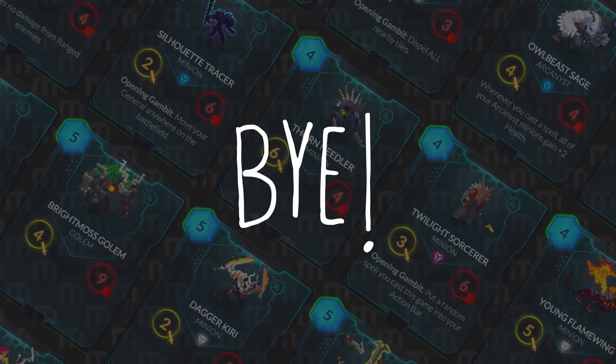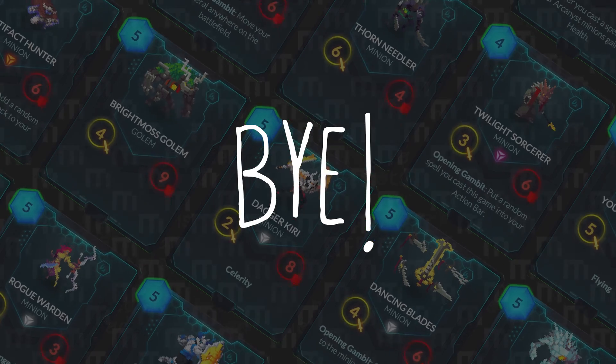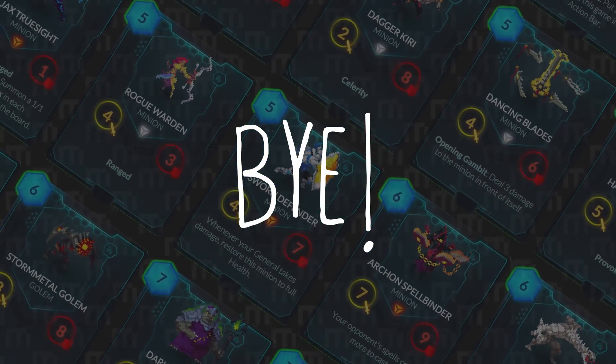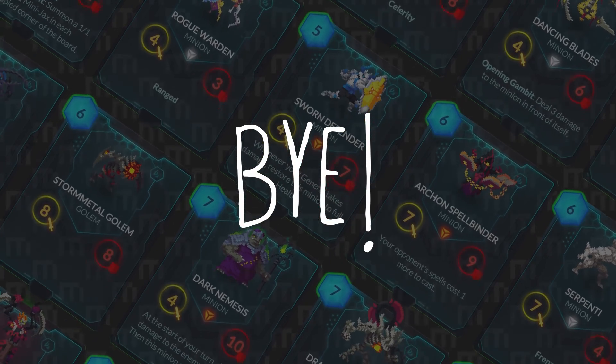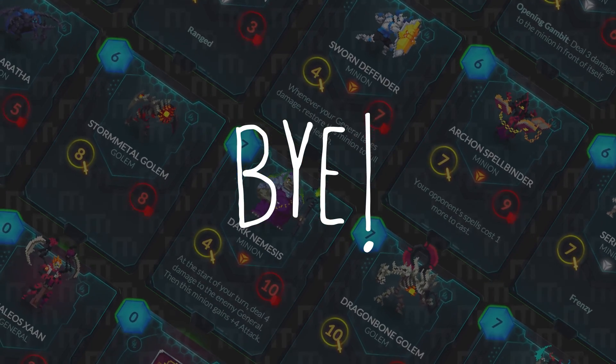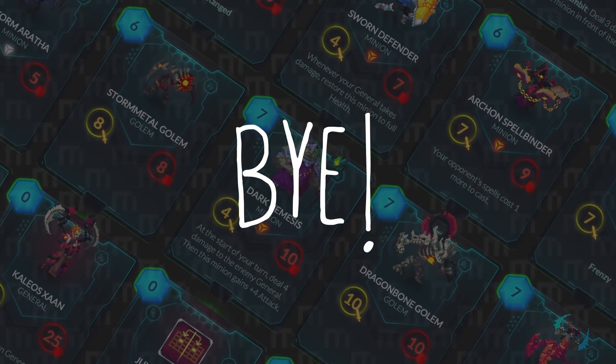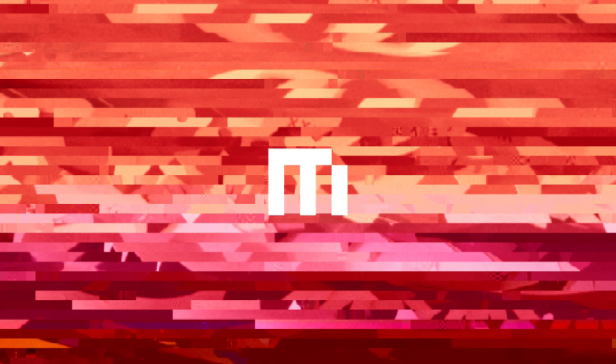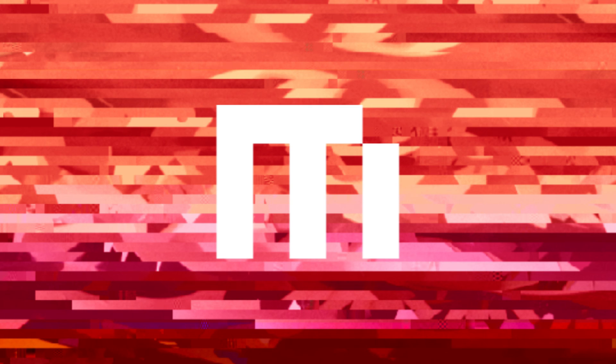All in all, the standout winner for me is that sweet new Songhai main menu background. But let me know what you think the winner of this patch is — what's the standout thing for you? Let me know in the comments below, and I will see you guys next week.